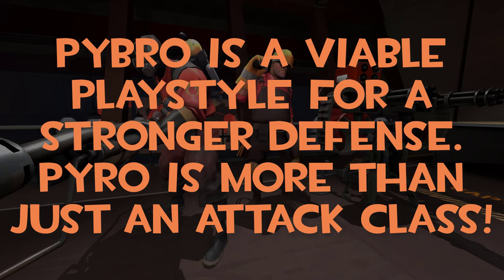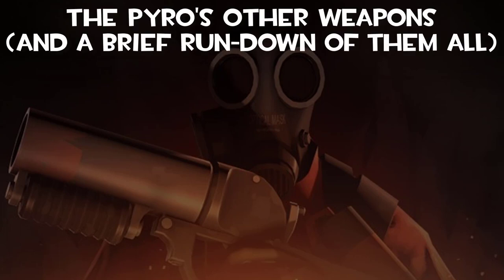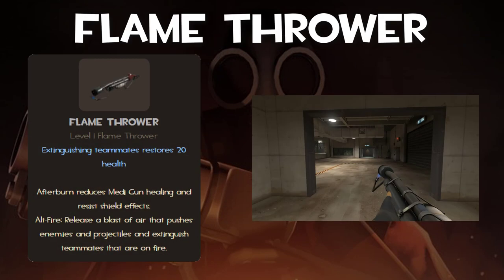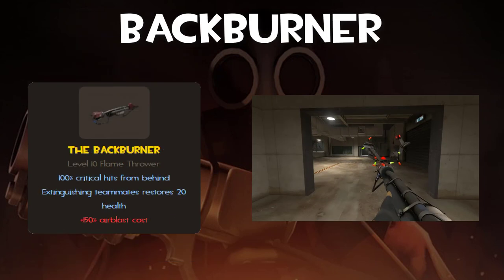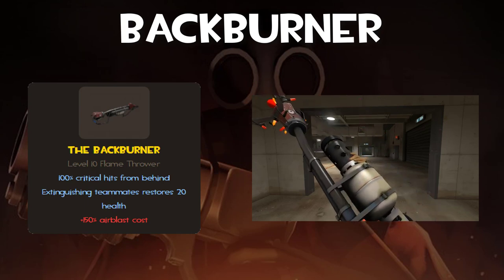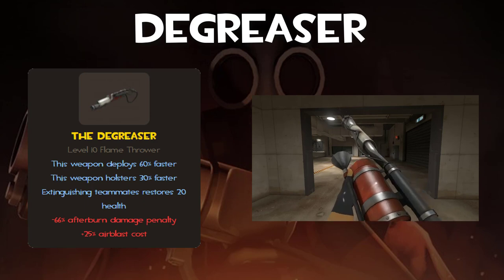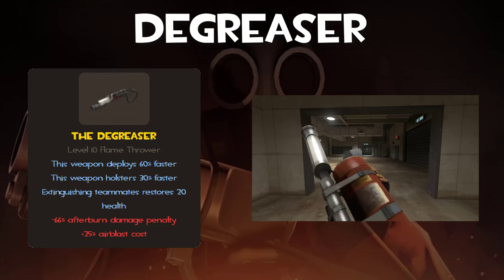Now we'll go over Pyro's weapons very quickly. The stock flamethrower is very balanced overall, doing great damage and being useful in most situations — a great tool for new players. The Backburner is suited for sneak attacks, rewarding more damage when attacking enemies from behind, but costs more to air blast — recommended for players who know a map's layout well. The Degreaser is personally my favorite flamethrower — it allows you to switch to and from other weapons faster, but costs more to air blast and deals less afterburn damage. Recommended for Pyros who want to combo weapons faster.